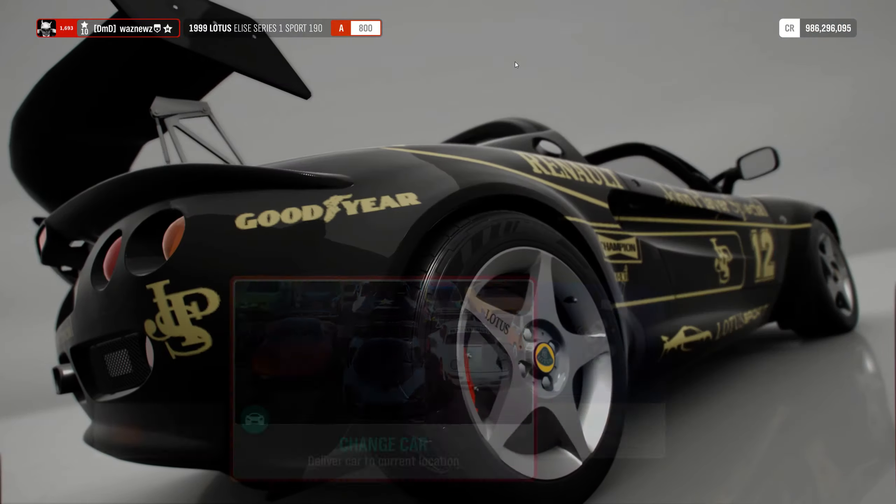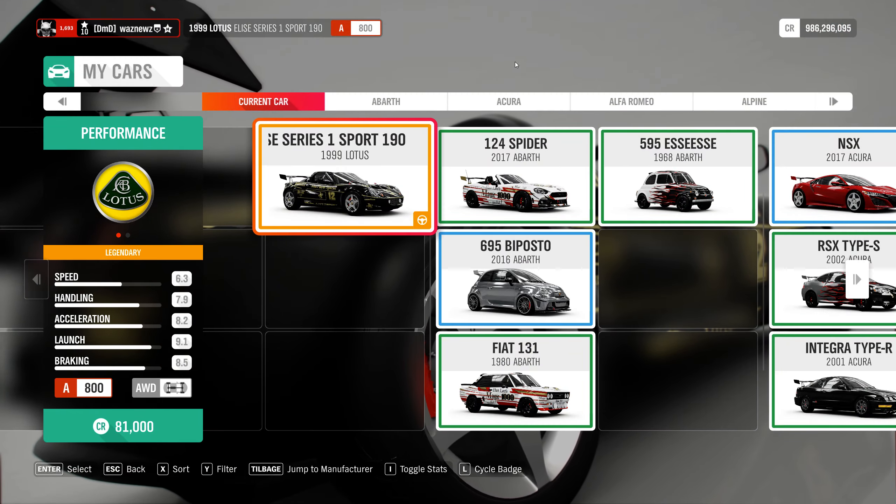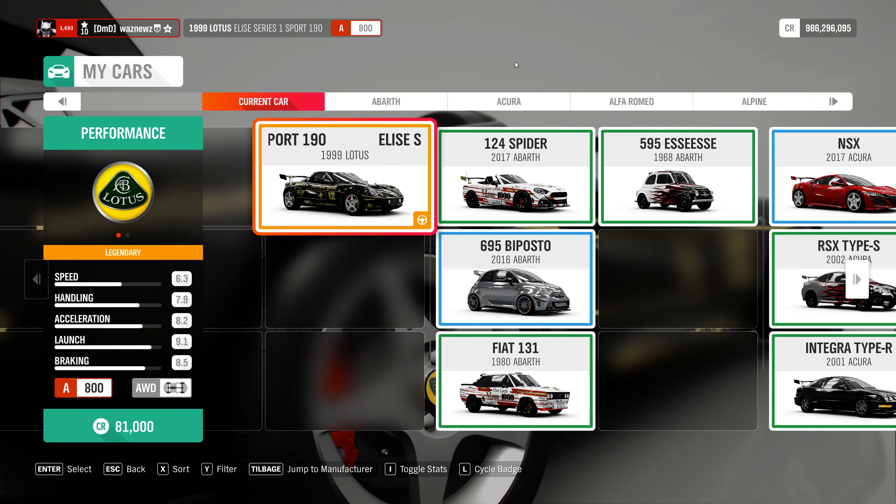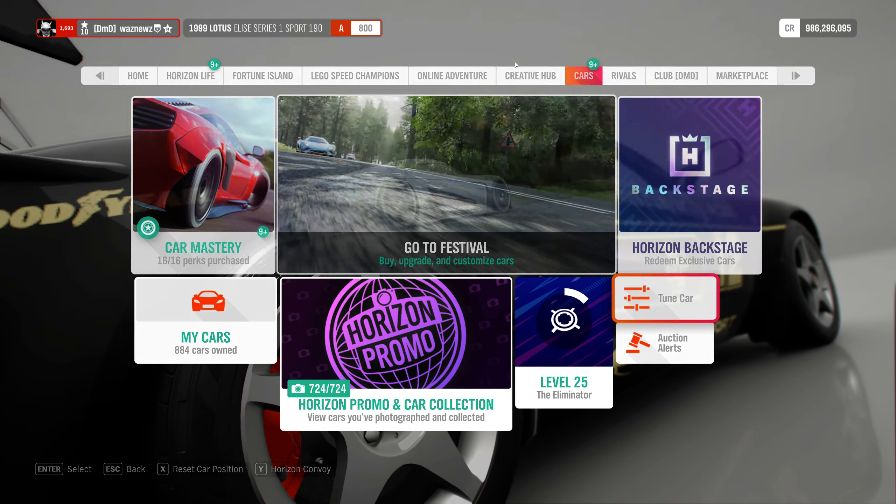The car I used was this one — the 1999 Lotus Elise Series 1 Sport 190. And the tune I used... still not allowed to show the share codes in there. Cannot be done, it is impossible. So we have to do it this way.